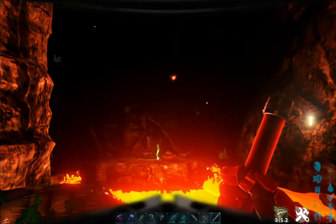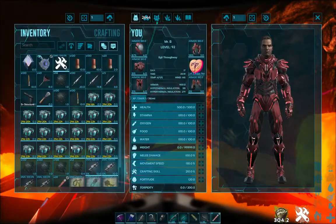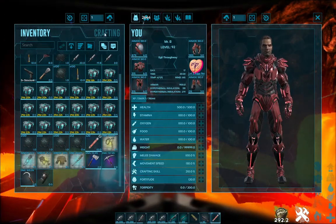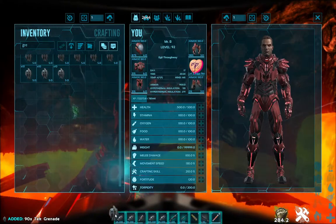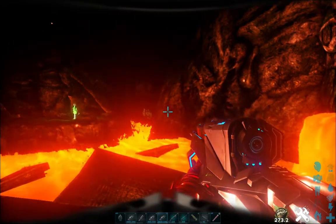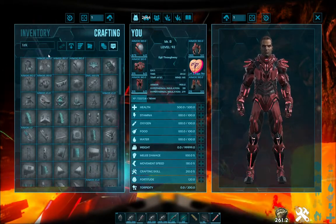I want to get this cave as lit up as I can. Let me get my tech rifles going, and then my grenade. Let me make sure those are up and running. Let me reload you — and you know what, one more tech rifle won't hurt.